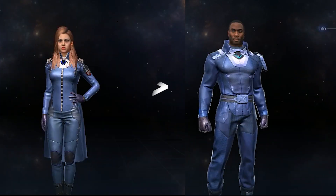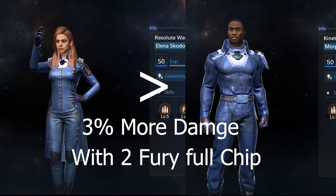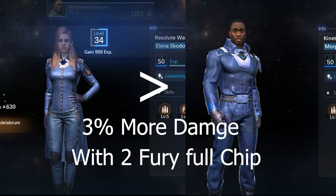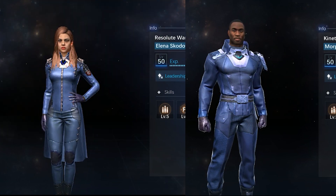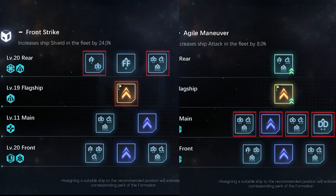Morpheus is only 3% lower than Elena. However, currently I only optimized with 2 fully upgraded Fury ships, so if I had 3 similar Fury ships, Morpheus's damage may be greater than Elena's — because Morpheus has 5 attack positions, while Elena only has 4 attack positions and one of them can only add frigate ships.